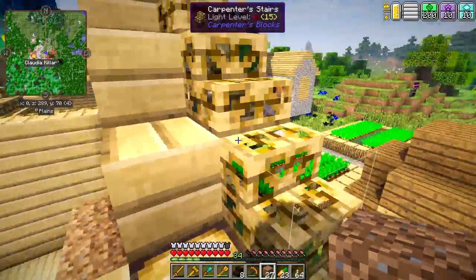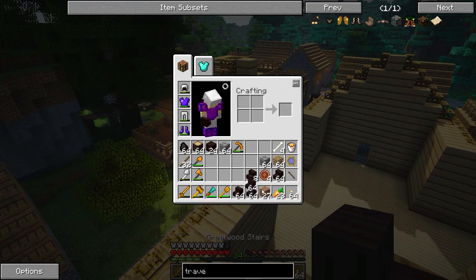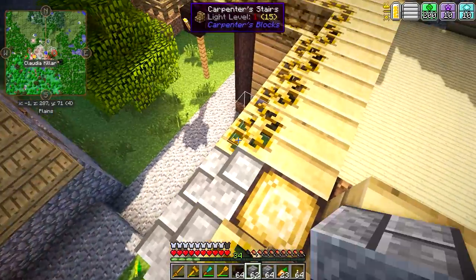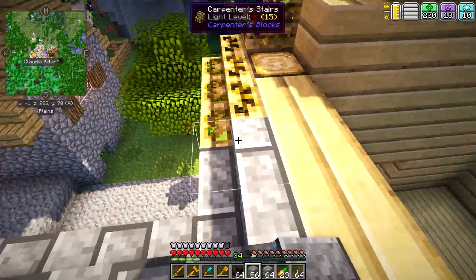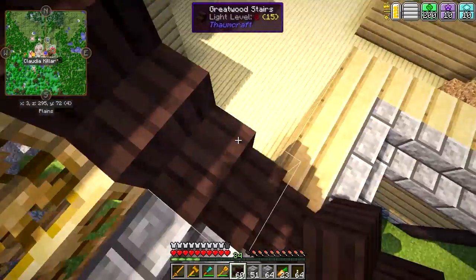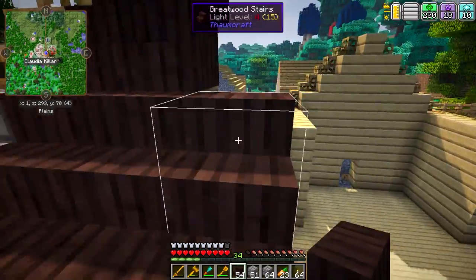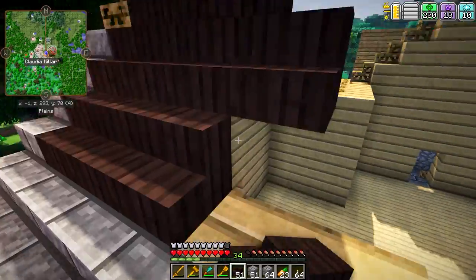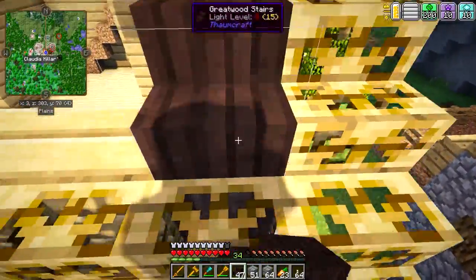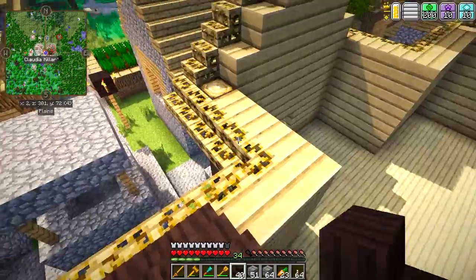Alright guys, I am back and we got the roof all nice and laid out. The next thing is to actually fill in the roof. I forgot to apply the stone brick texture to the outsides, but we'll get that done too. For the roof itself, I'm going to use these Greatwood stairs. I really like the texture of the Greatwood — it's really nice and dark, and I think it's absolutely gorgeous. Let me get the roof all done and I'll be back in a moment.